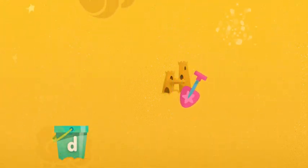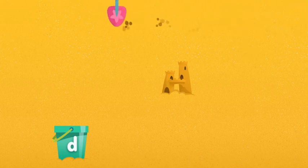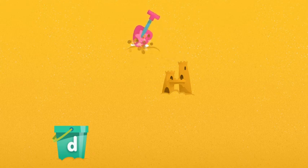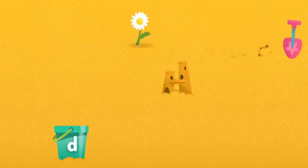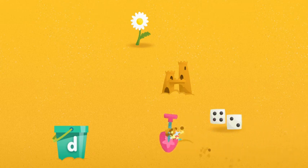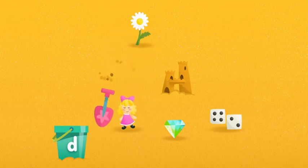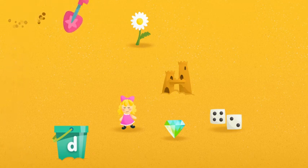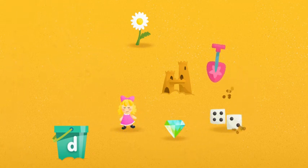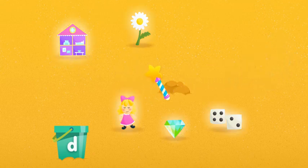Now let's dig for things that begin with the letter D. It makes the sound D. Try digging somewhere else. Daisy, keep digging. Try digging somewhere else. Dice, keep digging. Diamonds! Let's see what else there is. Doll, keep digging. Try digging somewhere else. Try digging here. We found all the things that begin with the letter D. Time to put them in the bucket.